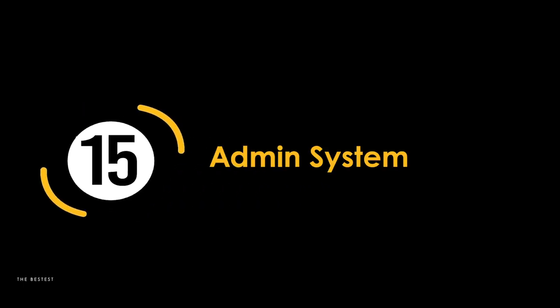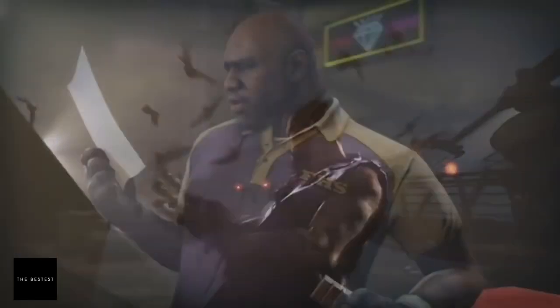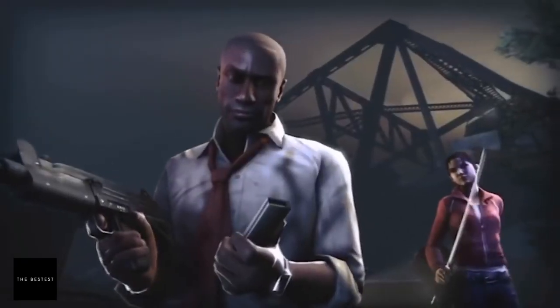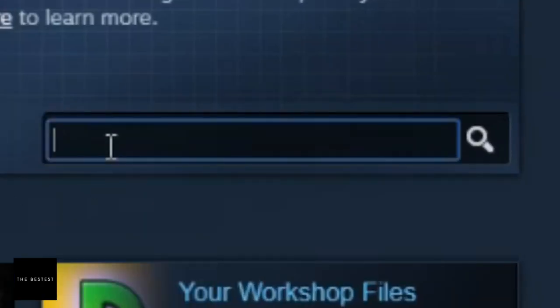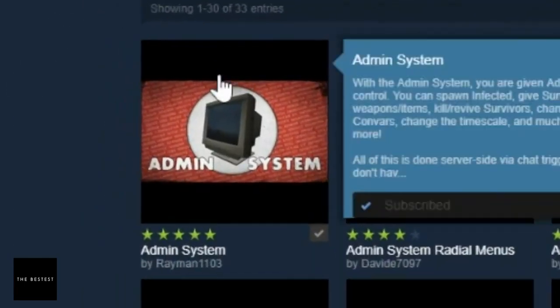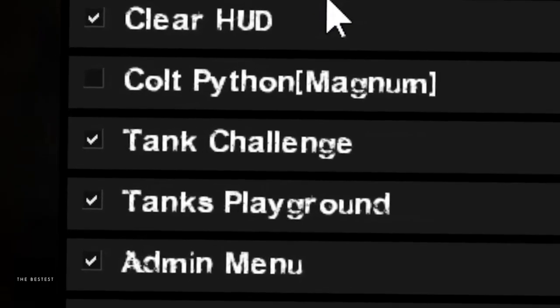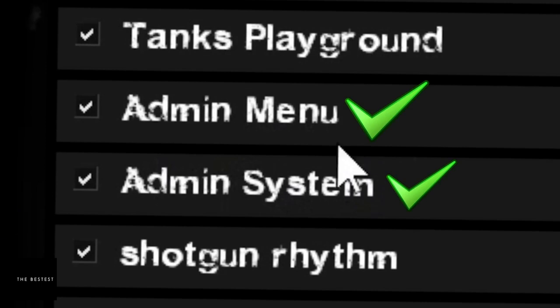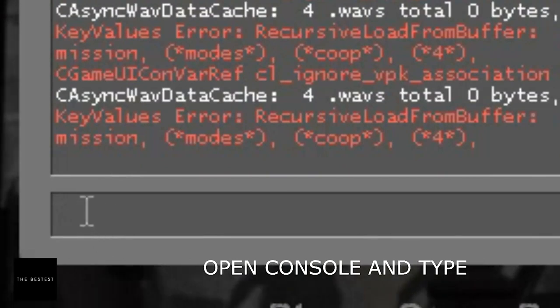Let's start at number 15: Admin System. There are tons of L4D2 campaigns and scenario maps out there, and we'll get to those later. But before you explore those, you may want to give the Admin System mod a try first. You can think of it as God Mode for L4D2, where you are given control over everything going on in the game. You can assign weapons, spawn infected, or even kill survivors. Here everything goes, so you can experiment or even create a completely customized game for you and your gaming buddies.